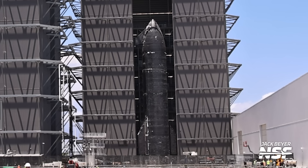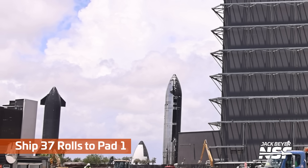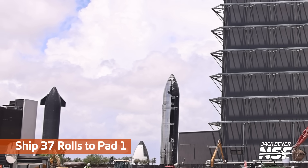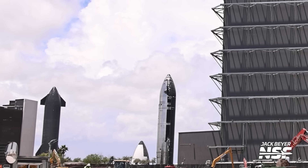After being very patient, we see a little bit of rollout. We expect Ship 37 to come on out. It's going around the backside of the mega bays — remember all of the gigabay construction, the foundations, footwork. You can't come straight out the front anymore, so they have to go around the backside.